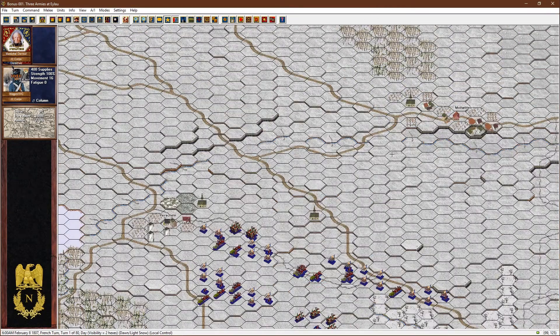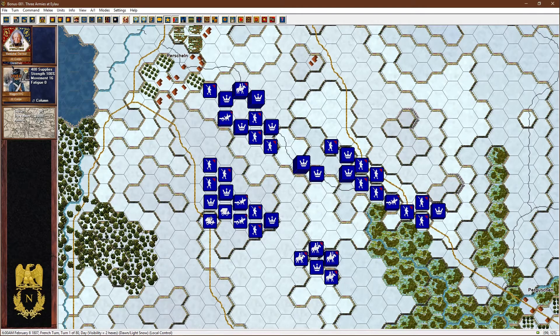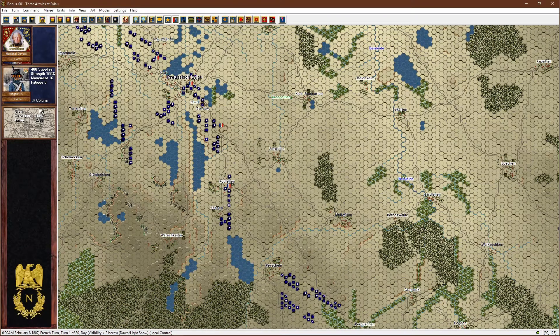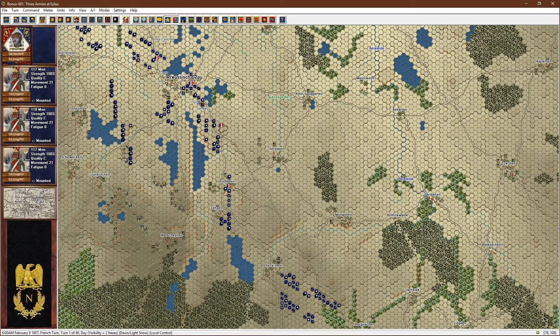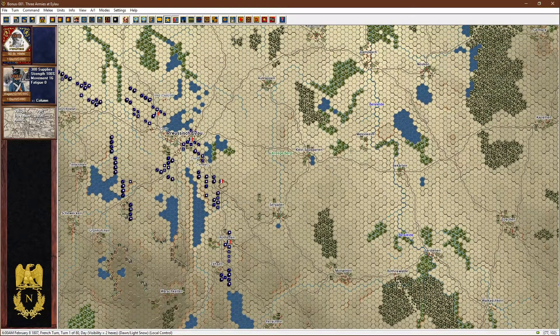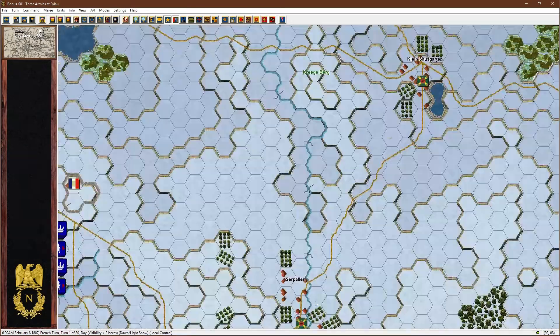I'm not worried about time — I've got loads of time. Slow and steady wins the race. These troops around Zason — San Hilaire will eventually, when these guys are level with him on their flank, swing out, spread out, and swing north. By then we'll hopefully have some visibility and be able to see the enemy dispositions.